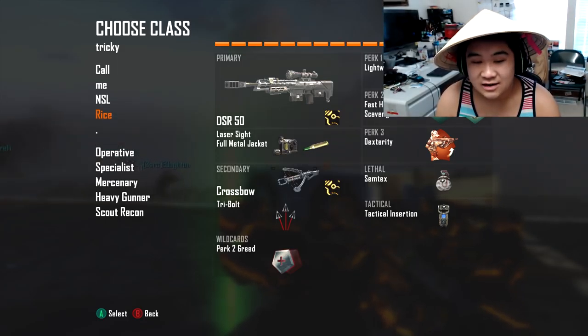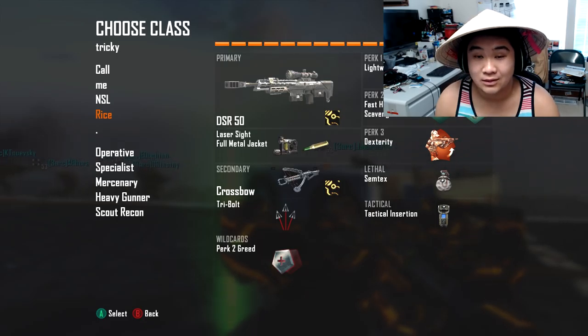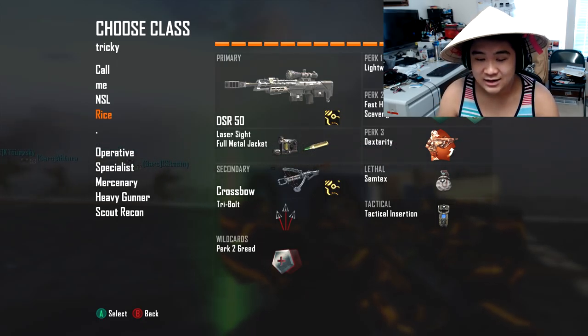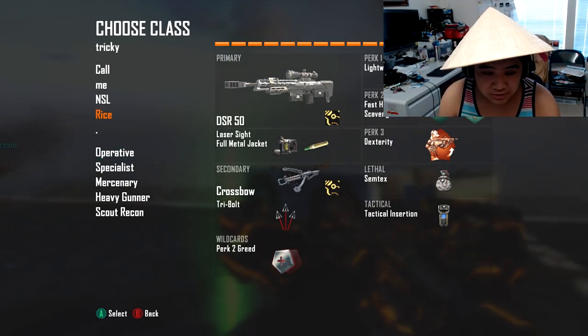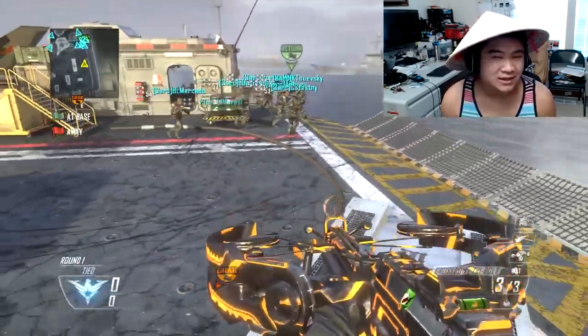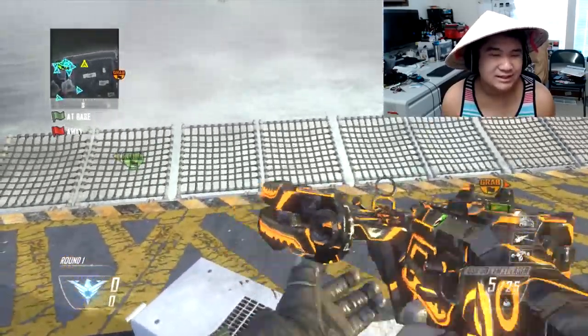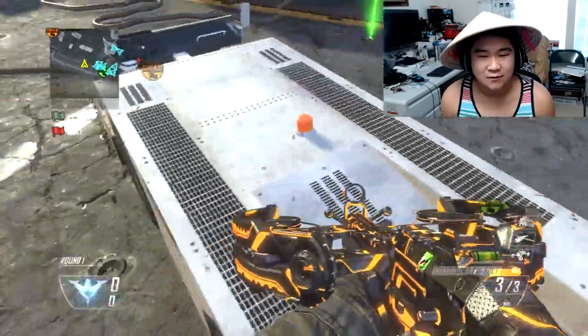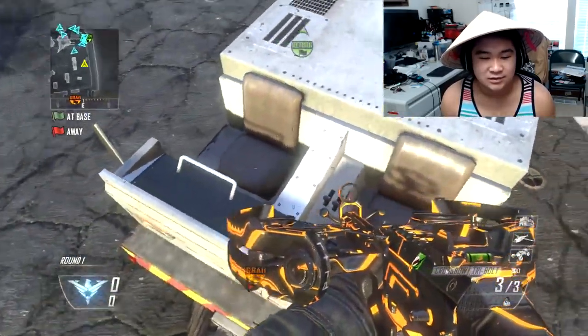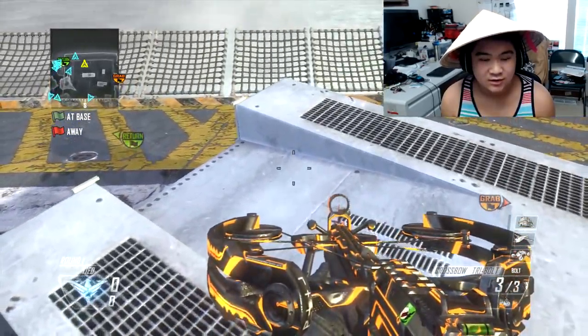You can if you want. Secondary is the crossbow with tri-bolt — make sure your tri-bolt, that is very important. I'm on Lightweight, Fast Hands, Dexterity with some Tactician or Shock Charge, whatever floats your boat. Now, this isn't really a combo, but it's more of a spot to trick shot from. You guys could figure out a combo to go for, but there's really nothing much to do here with the crossbow.